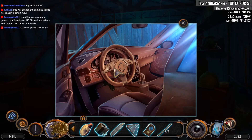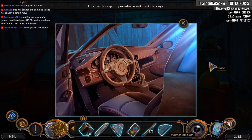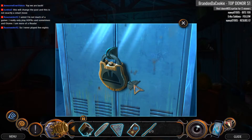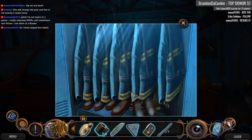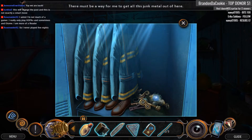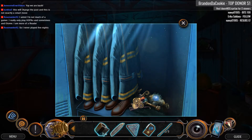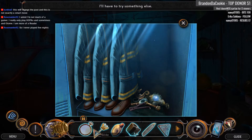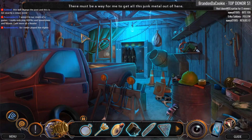Since this is an official vehicle, the key must be... in the glove compartment? Nope. So this is a company pickup truck, is it? We got some worker boots. What's buried in the back here? There must be a way for me to get all this junk metal out of here. I guess, with a magnet? Weird.